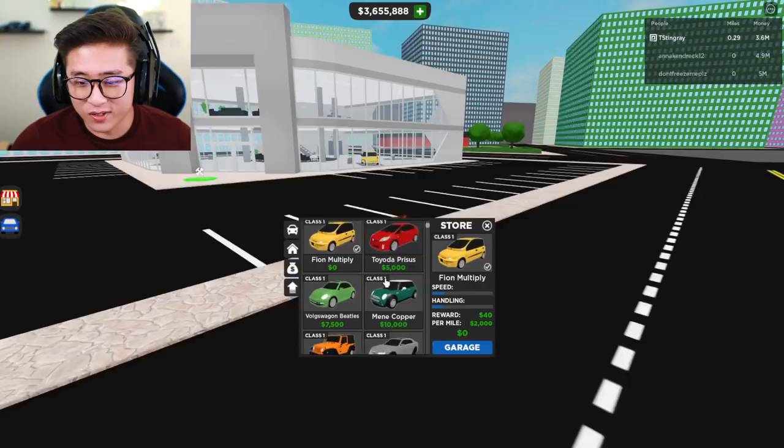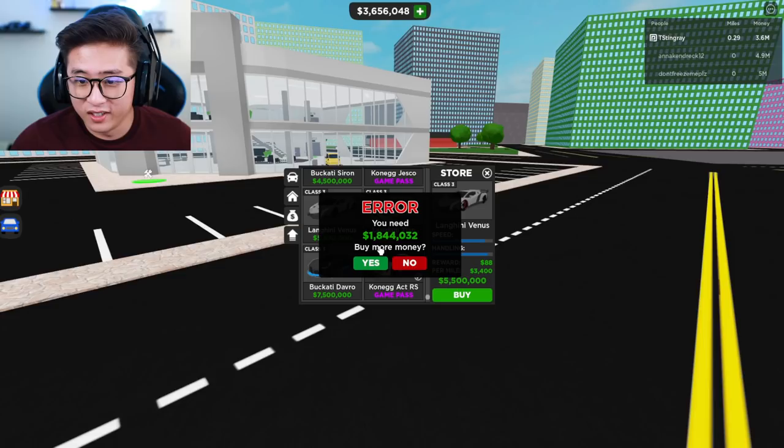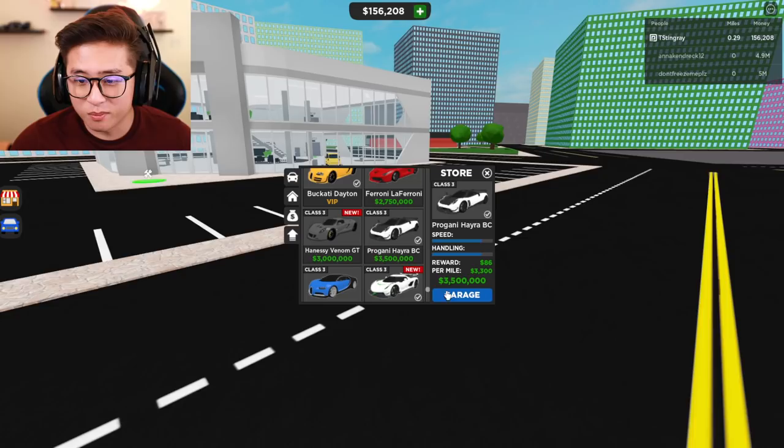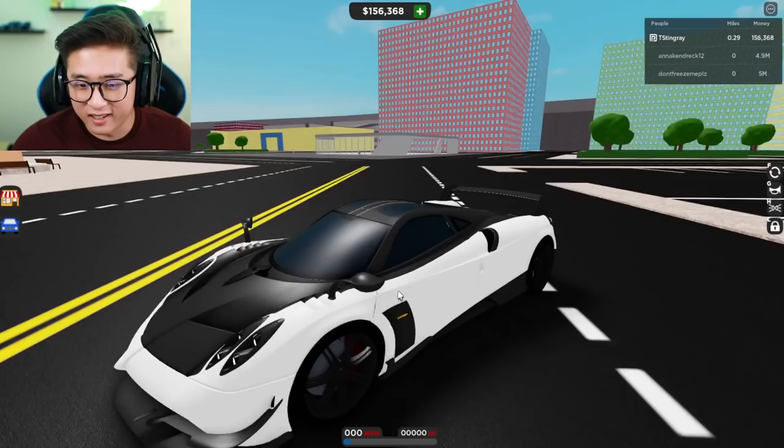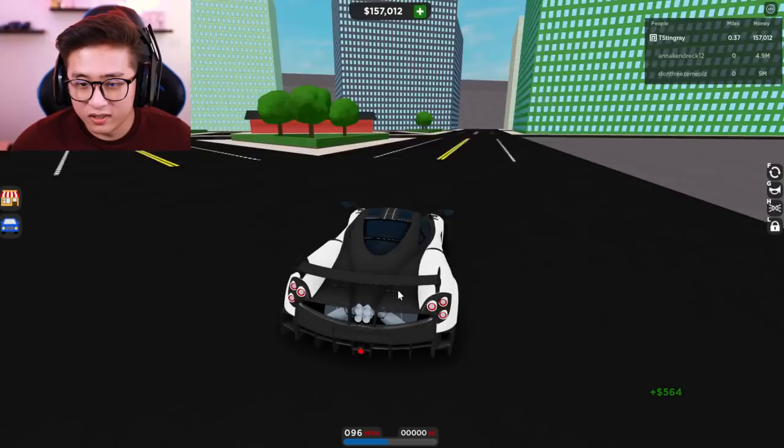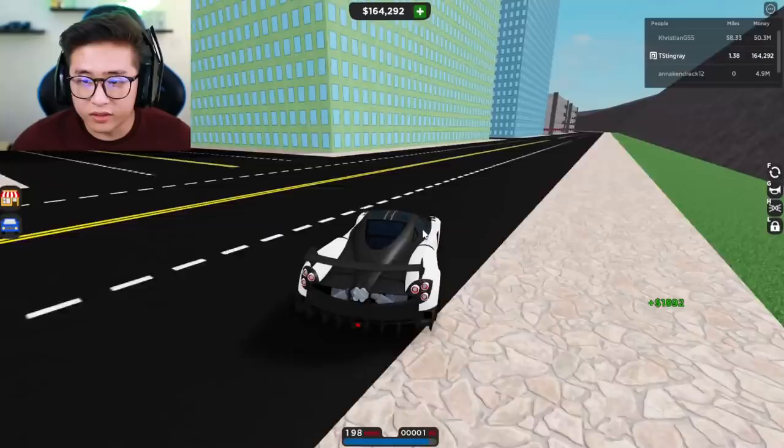We have all these cars right here — we could buy more if we wanted. Let's go ahead and get the Veneno — wait, you need 1.8 billion? I don't have enough. Okay, I'm just going to ball out on the Pagani Huayra BC right here. The car looks amazing, but it drives so weirdly. Now that I think about it, I feel like the old game kind of drove like this.